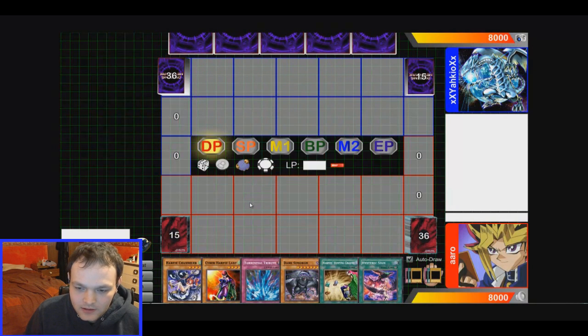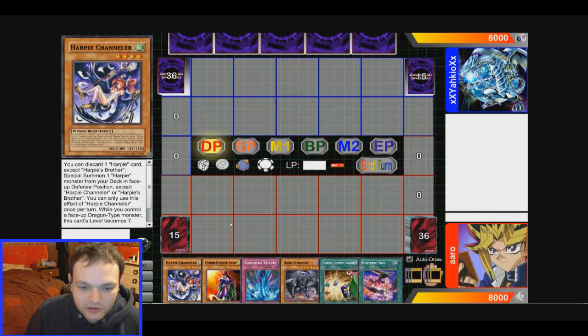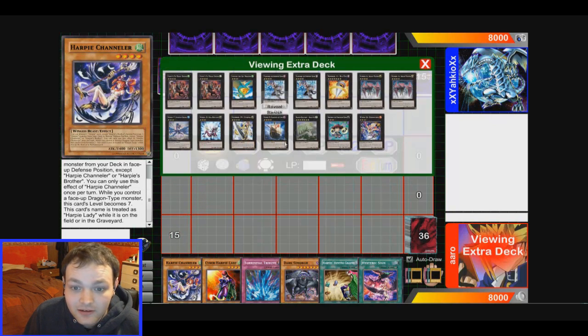We opened pretty good here. With Harpy Channeler you can go into a lot of things, but the best thing to bring out is Harpy's Pet Dragon. Harpy Channeler is effectively a level 7, so you can make a rank 7 XYZ — which is insane.